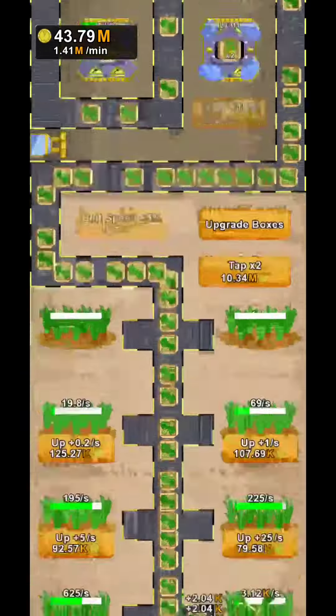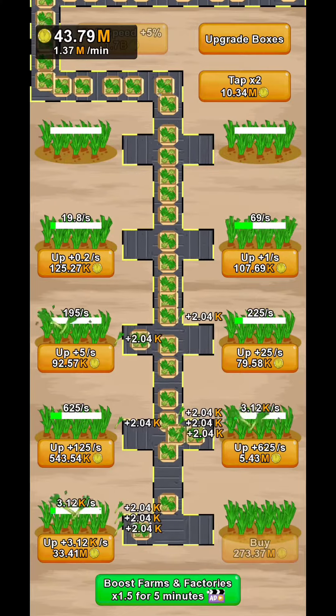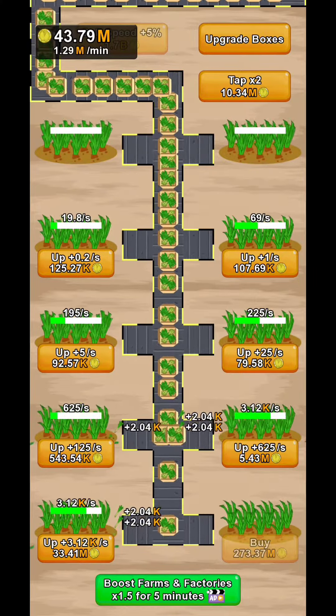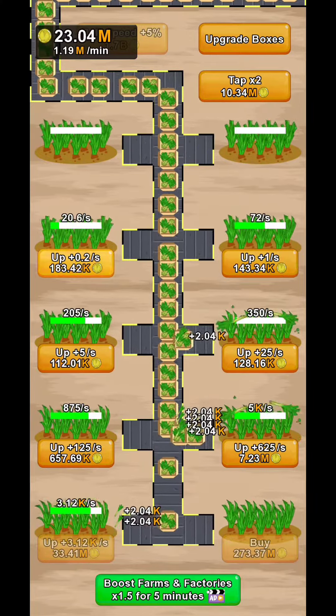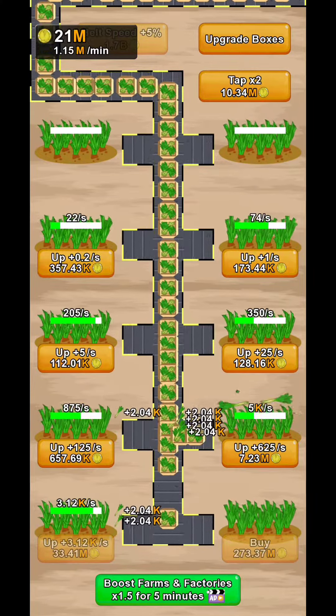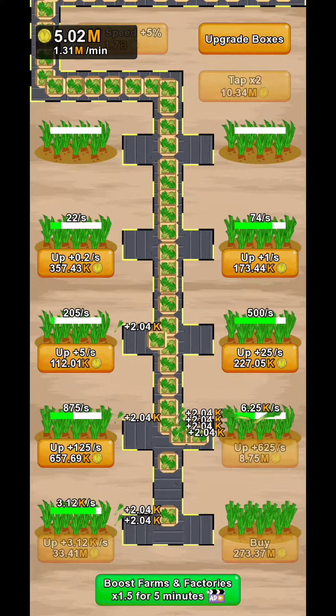You're going to be able to have some fields over here on the lower side of the phone. You're going to be able to increase those fields and have quite a lot of this green thing — probably leek, or whatever they call it. And you're going to be able to do some upgrades.